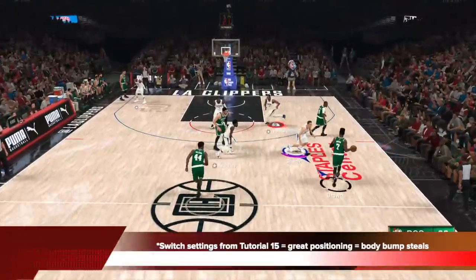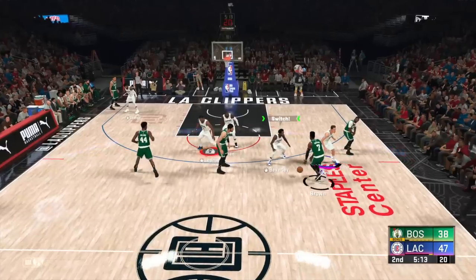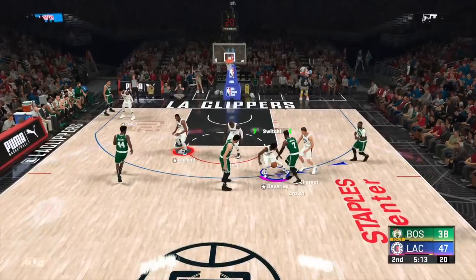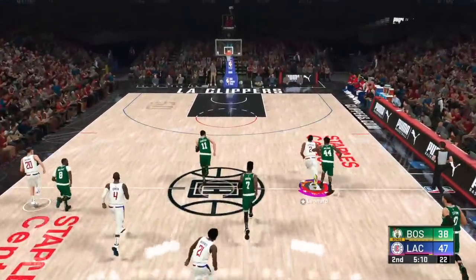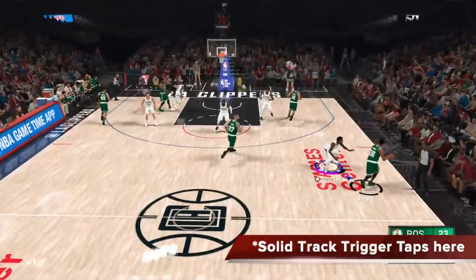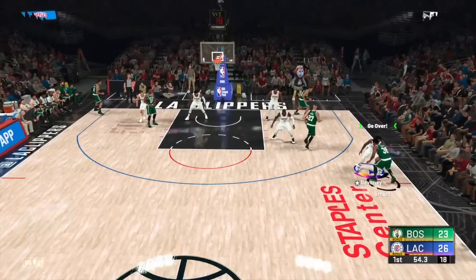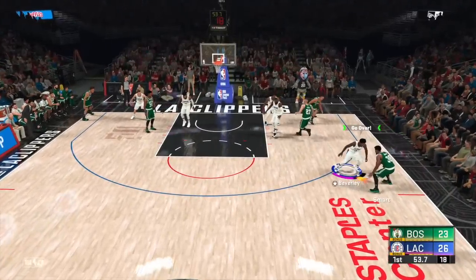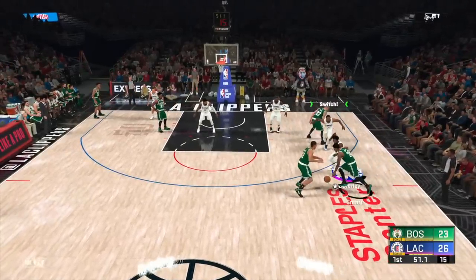The switch settings from tutorial 15 give you great positioning and actually generate body bump steals. Beverly is about to switch onto Jaylen Brown, and because of that excellent switch angle from the setting, that's a clear body bump steal. Here you can see solid tracking with Beverly, getting into Smart's way, and just by being in such good position, my body knocked the ball loose. I didn't get the steal, but positioning got the ball loose.